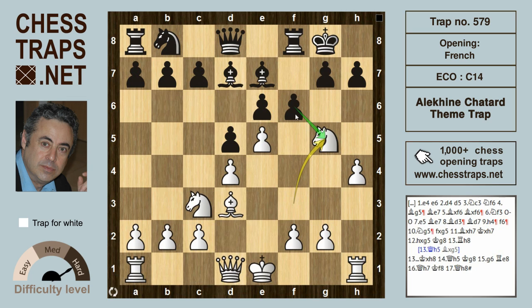Black need not take it — f5 closes off the diagonal since the h7 pawn was being targeted. But if black goes for that piece, it's game over. F takes g5, and instead of the immediate h takes g5, better is a second piece sacrifice: bishop takes on h7.